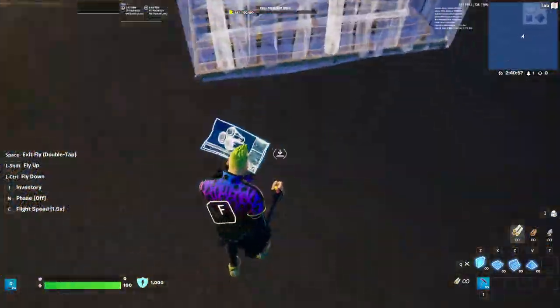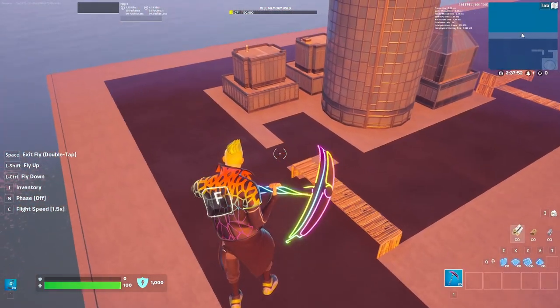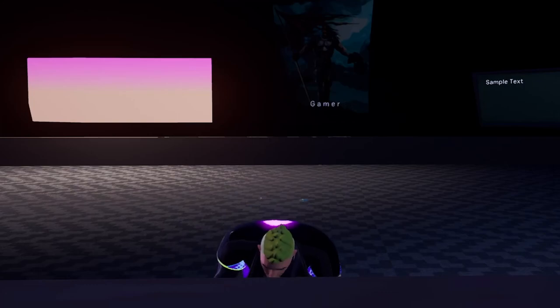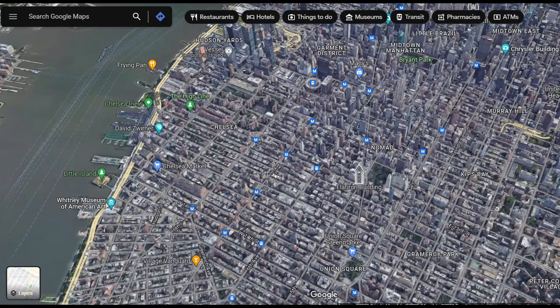I then started messing around with the city blocks and building placements. I know it doesn't look like much, but once it fills the whole map, it's gonna look way cooler. To help me get an understanding of how to create a suitable city, I looked at New York via Google Maps.